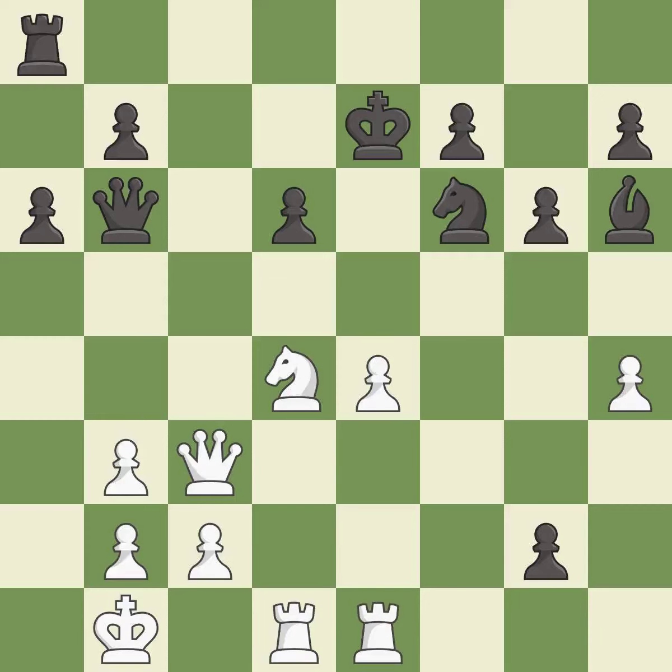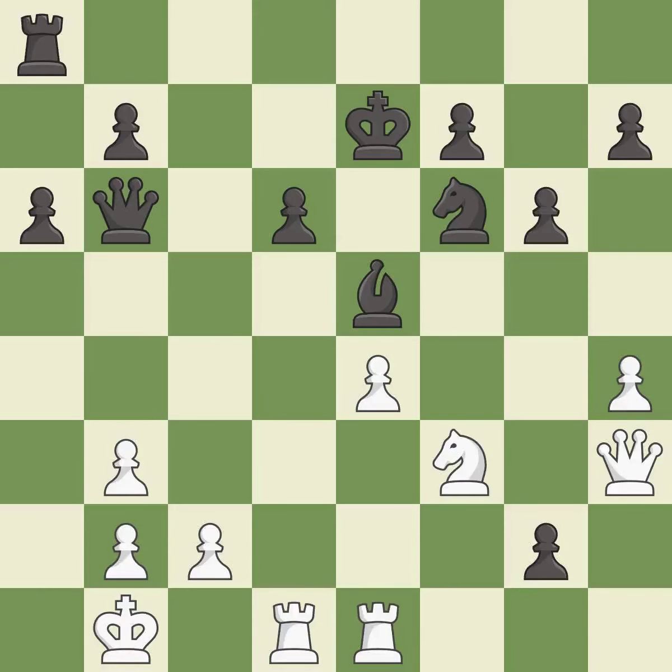This threatens to reveal an attack on a pawn while also checking the king — it is good. This moves the bishop to a more active square, making it gain scope. This prevents the opponent from being able to reveal an attack on a pawn while also checking the king — it is best. That's what I would have recommended — it is best. This is not the right idea — it is an inaccuracy. This moves the knight to safety — it is best.